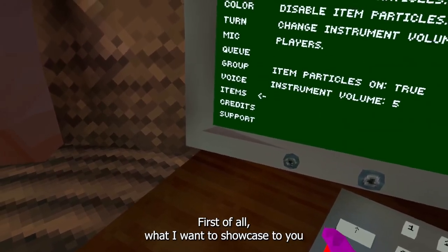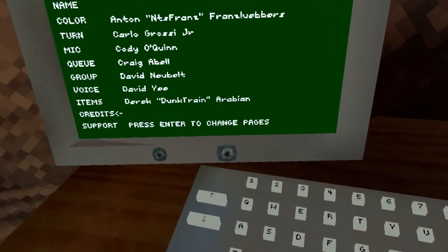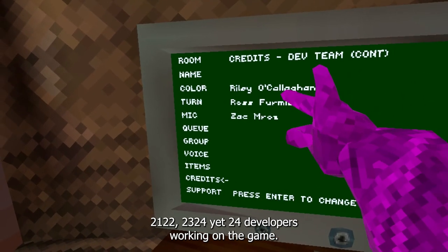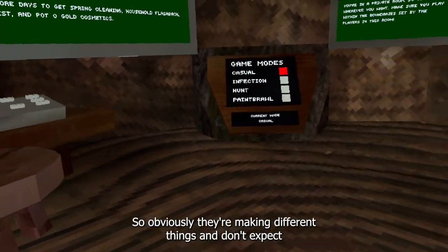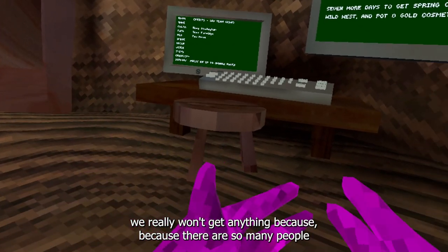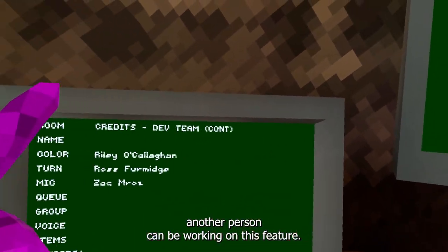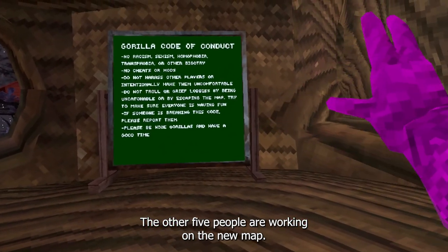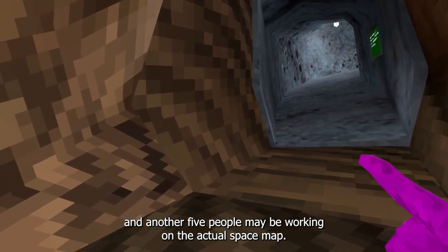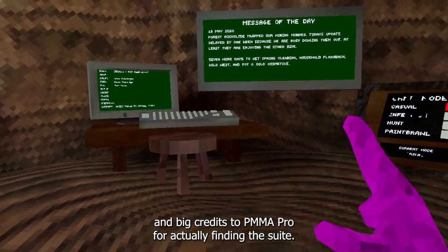But this leak actually showcases the computer screen with options that look like options from a beta version inside the game. First of all, if you guys didn't know, there are 24 developers working on the game currently. So obviously they're making different things — one person working on cosmetics, another on this feature, five people on the new map, five fixing bugs, and another five possibly working on the actual space map.